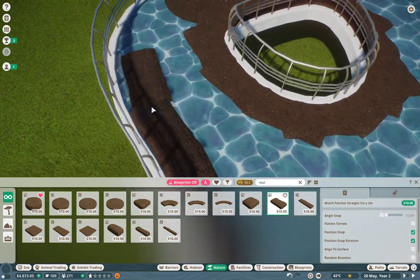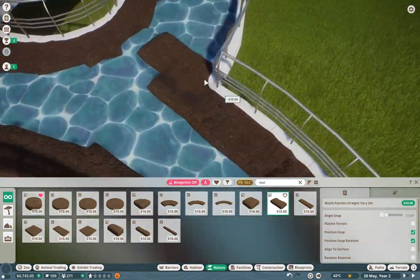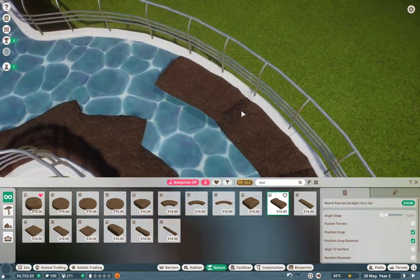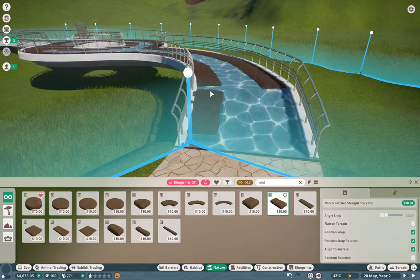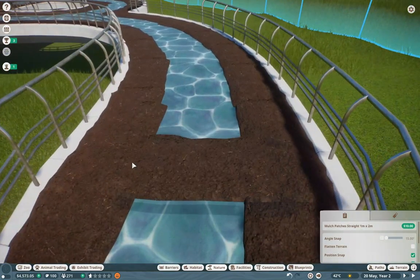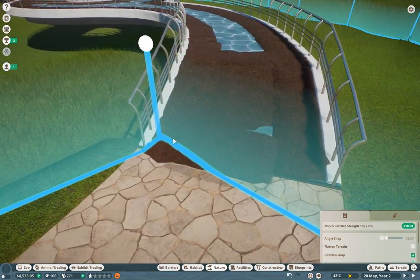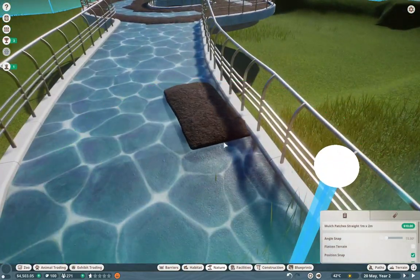I was looking through the market and thank god they have all the cash listings because conservation credits are awful. I'm so happy to be building this exhibit in particular because we're building for the lovely little Queensland koalas — these guys are so cute even though the models aren't really the best. That's another thing to be said but later down the line.